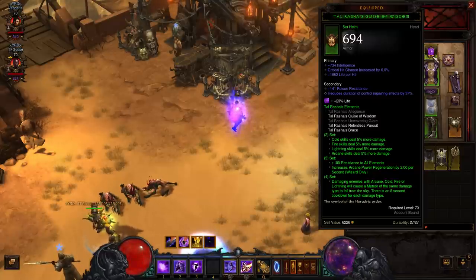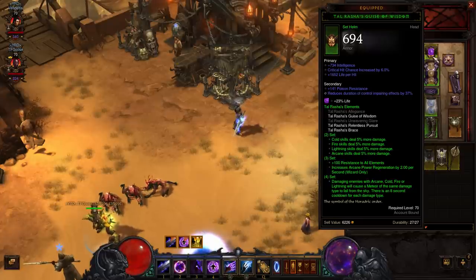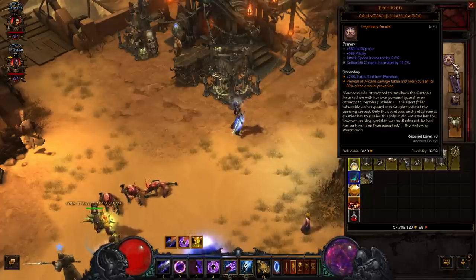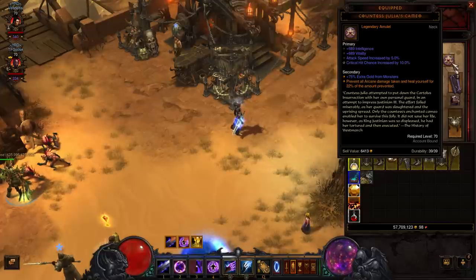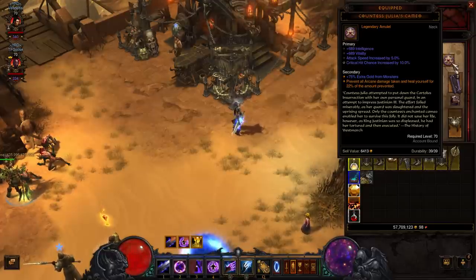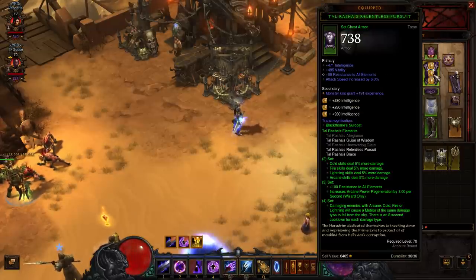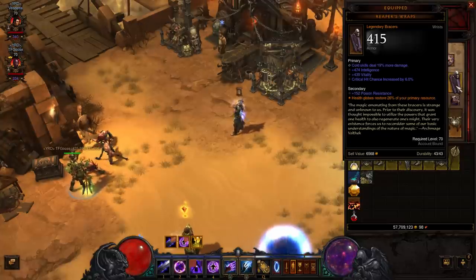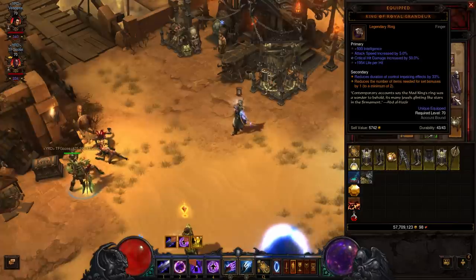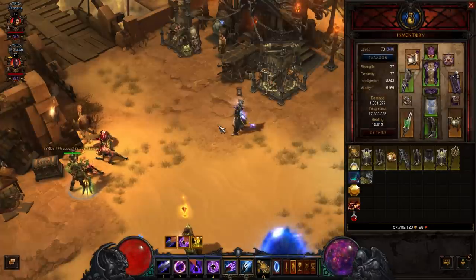I have the Tal Rasha's. I've been trying to finagle it to where I can get an Andariel's helm, but it's tricky because I'm running two different sets — I have to be really choosy about what pieces I can swap in and out. I'm running the Countess Julia's Cameo. I did take a DPS loss to put this on, but on T5, being immune to Arcane is pretty strong. I got a Tal Rasha's chest with an amazing roll, and my Tal's belt is okay — a Harrington's waist guard would be better. My Reaper Wraps are pretty good — I think these are best in slot for wizards right now. Killing enemies and having them give back Arcane power is amazing. And my Ring of Royal Grandeur rounds it out.